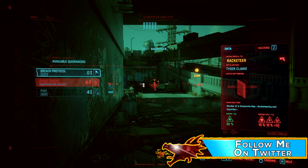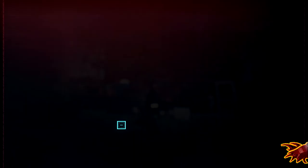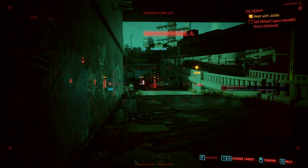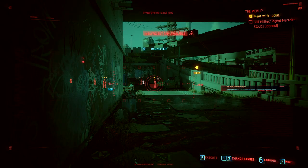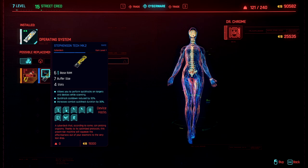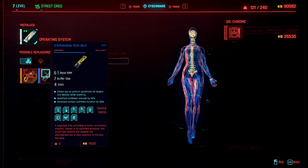At this point, you want to start doing the Assault in Progress NCPD hustles and gigs for Regina. Do the ones that are marked as moderate for now. Before you start any combat, open your scanner and do a breach protocol on a target. Complete that mini game, then do a ping. While in scanner mode, you'll see all the enemies light up — you can tag them or not, but this helps level breach protocol and quick hacking. Since you'll be having difficulty getting all three lines of code for the access points, as soon as you have over 15,000 eddies, head to the Ripper doc located just south of Kabuki Market. He's a big dude named Dr. Chrome.